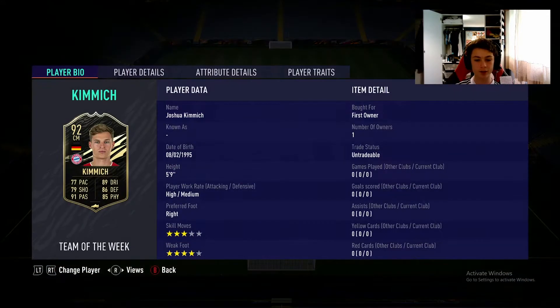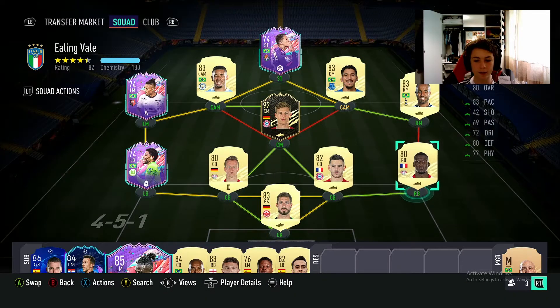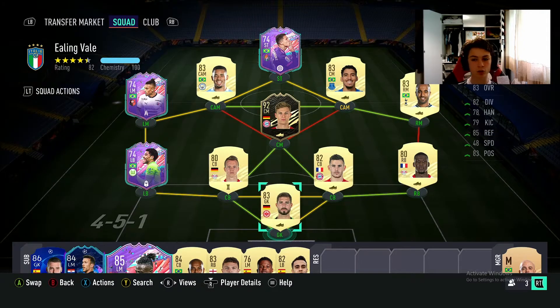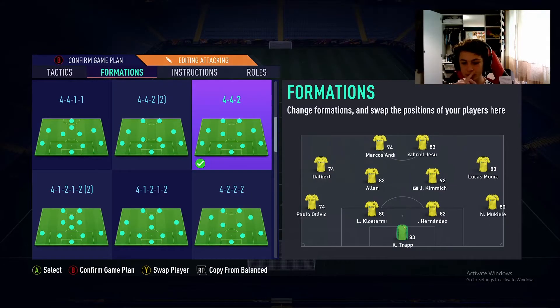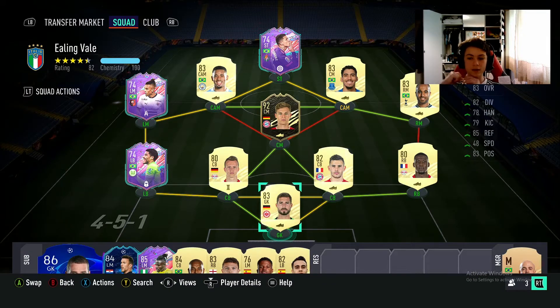This is what we've done with the team. We've got a 4-5-1 to start off with, which switches to 4-4-2 in game. Kimmich is here at central centre-mid. We have Lucas Klosterman at left centre-back, 84 pace, which is very good for a centre-back. Bundesliga back line. Mokielli is probably the weak link in the team. Hernandez is another good cheap beast of a centre-back - 3.1k paid for him, 77 pace, 83 defending. Kevin Trapp is just a Bundesliga goalkeeper that wasn't too expensive or too high rated.